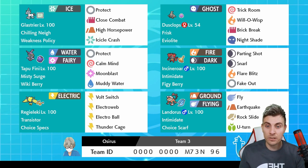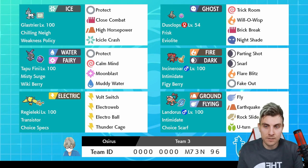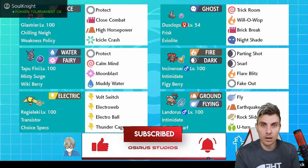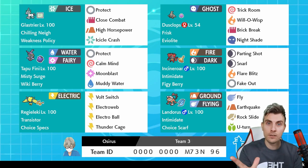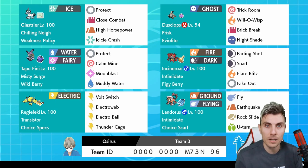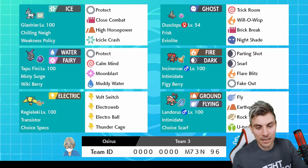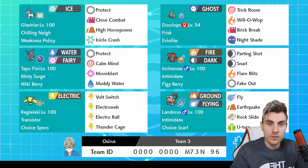Good to see a little bit of everything on the team. Regieleki didn't get much time but it did enough to allow Glastrier to come in for free after Trick Room was set up. Landorus did a bunch of stuff in game one, and we didn't get to see much from Tapufini but it's always a solid Pokemon on whatever team you put it on. Hope you enjoy the team code - drop a like if you've enjoyed this episode, consider subscribing if you're new, hit those notification bells, and keep sending those comments about what you've been playing and what you're scared of facing in this format. Take care and see you very soon - bye!